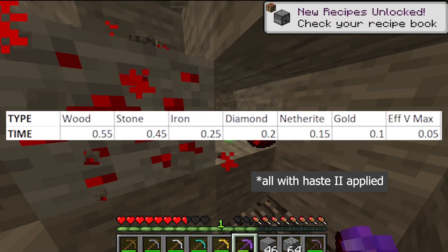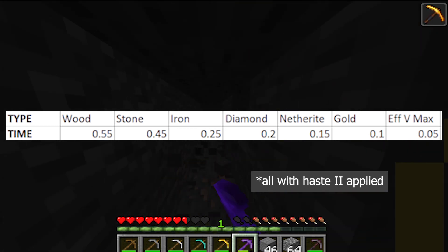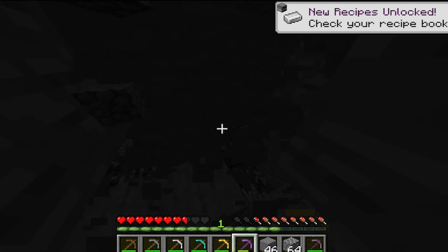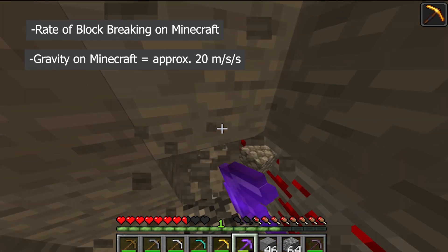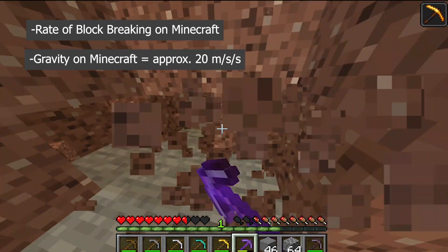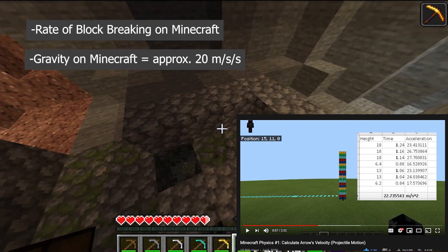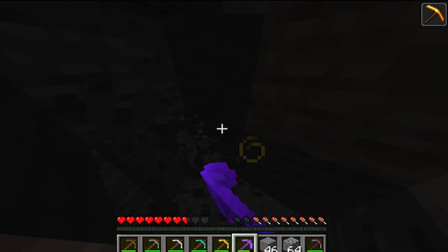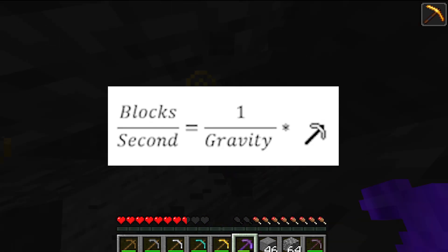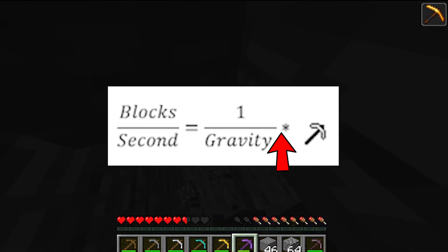Now for the physics. We need to use physics to find the rate at which blocks are broken on Earth — it's mainly a matter of finding the relationships between existing values we know. We have a rate of block breaking on the Minecraft world and we have the gravity there, which we calculated as 20 meters per second squared in a previous video. The key insight is that the rate at which blocks are broken varies inversely with gravitational acceleration — when gravitational acceleration increases, the rate of breaking decreases.